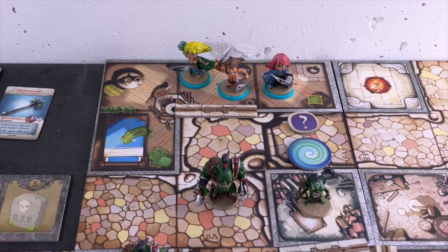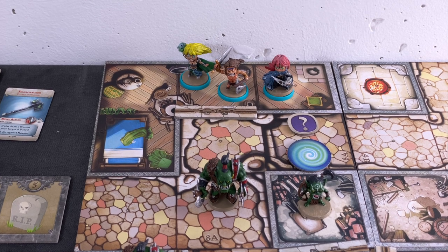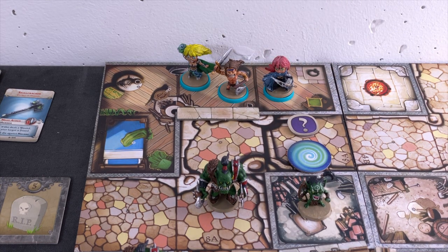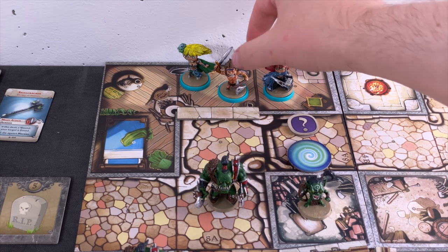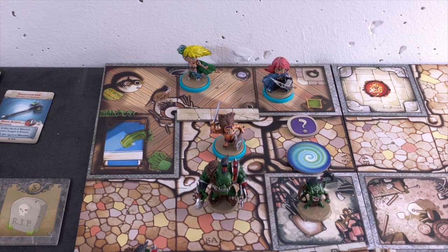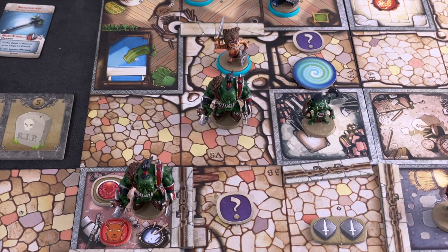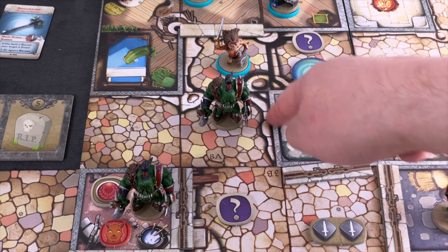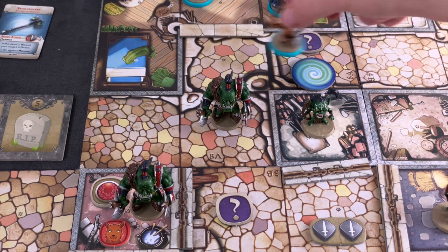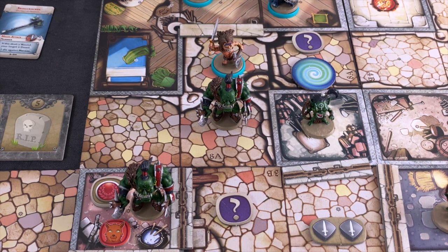Let's start our turn with Grom, who gets three movement points. With the first movement point we open this door — very much Zombicide-style in terms of movement, though the rest of the game is quite different. With the second movement point we move in here. We're now in the danger zone — if I move orthogonally adjacent to a monster it activates, but right now I just want to attack this orc.